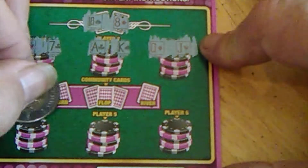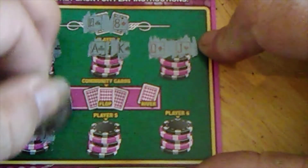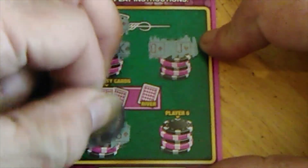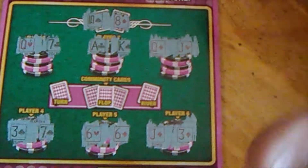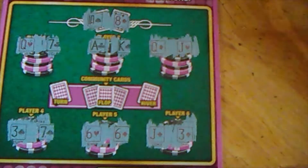Player hand number 4: we've got a 7 of Spades and a 3 of Spades. Over here, we've got a 6 of Diamonds and a Six of Hearts. The last hand: a 3 of Diamonds and a Jack of Diamonds. So if we get some Diamonds, Sixes, Aces, or Kings, we're in good shape.